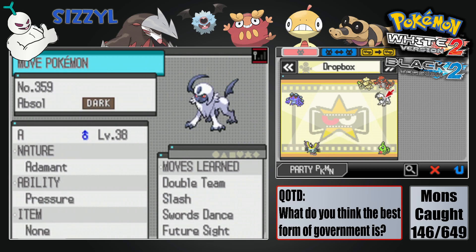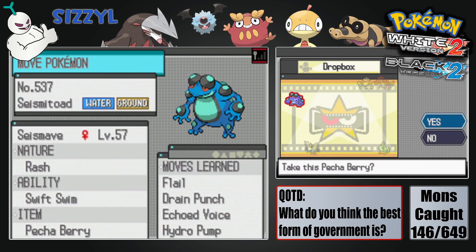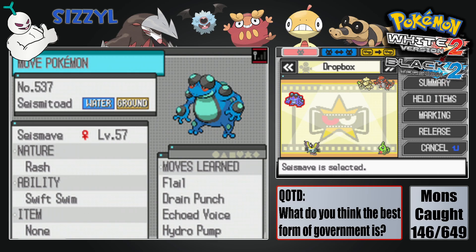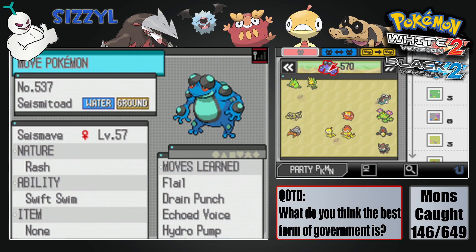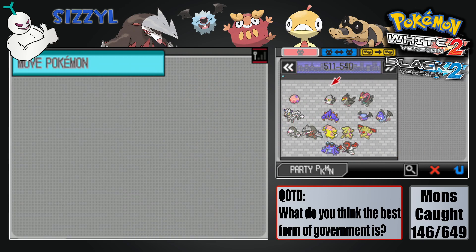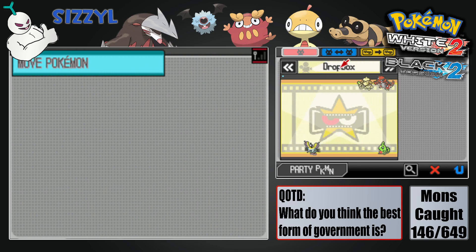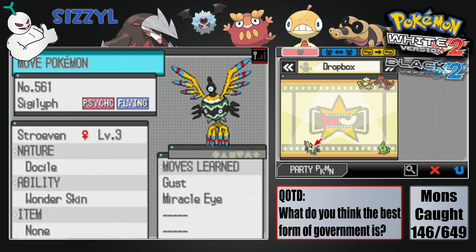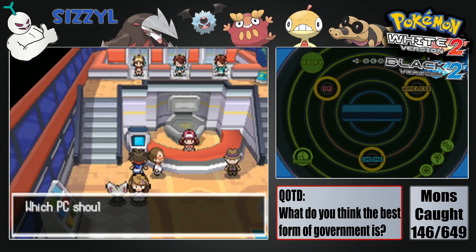This is the thing we were going to trade away. I believe you were also an encounter we didn't have before, so let's put you in your place, which is right at the end of this box here. We haven't even caught the rest of the Sandile line yet somehow, which is kind of insane for a Gen 5 game. I think this was going to be the starter going forward, unless the thing we hatch has the perfect nature or whatever.